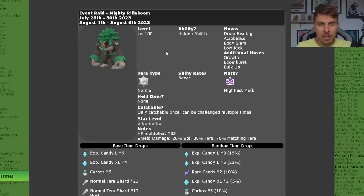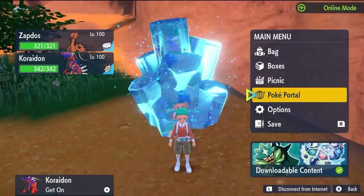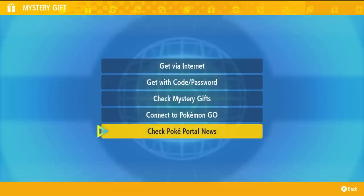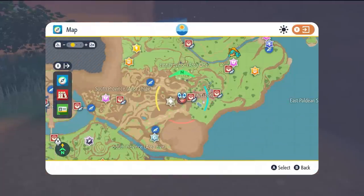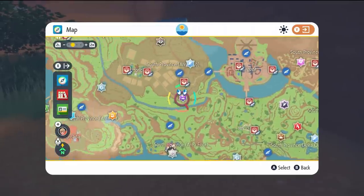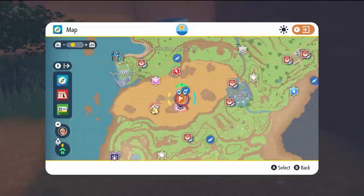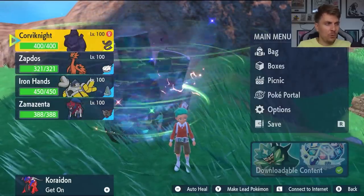This is the second phase and the final time the Rillaboom will be appearing in its mightiest mark 7 Star Terror Raid form, running until the 6th of August. To access the Rillaboom event, come down to your Poké Portal, make sure you are online, then go to Mystery Gifts and get Poké Portal news updates. All the terror raid events in the Paldea region will update, and the 7 Star raids will appear on your map. There will be only one on your map and it will look like a 6 Star terror raid but with the normal type terror symbol.